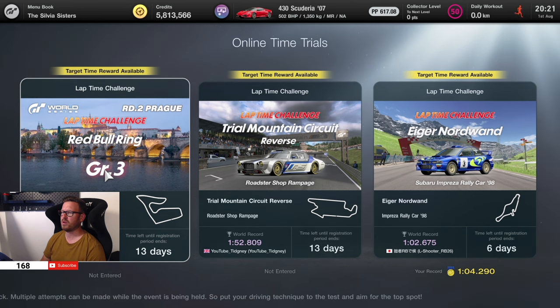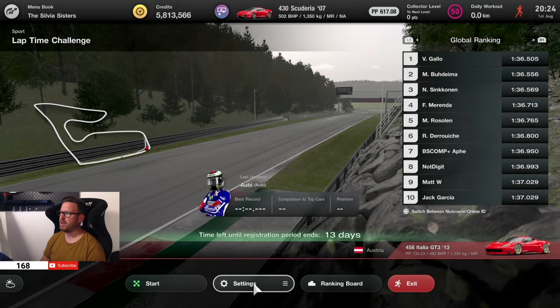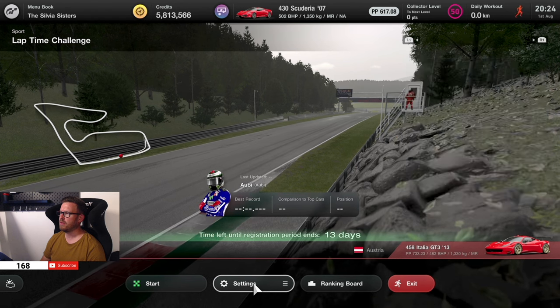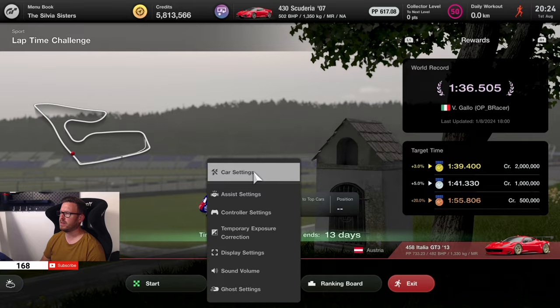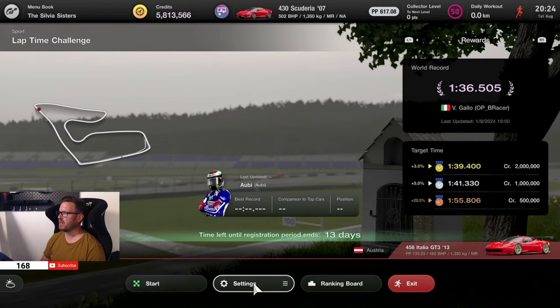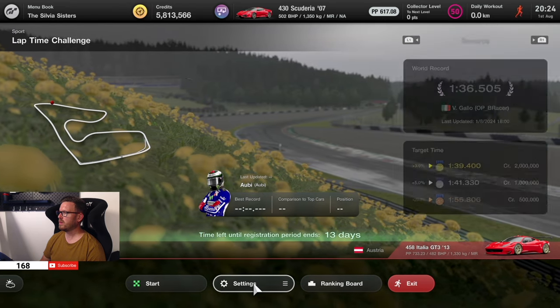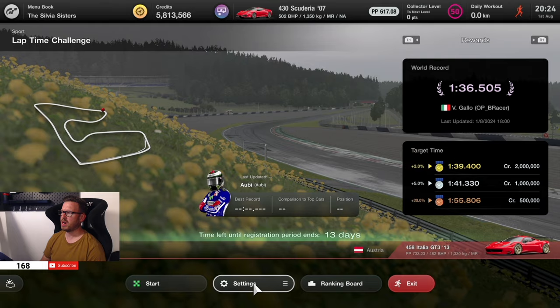Let's just focus on Red Bull Ring first. We have to choose from 12 different vehicles out of Group 3 and it seems a lot of people go for the Ferrari, so let's also follow them and go for this one. One thing I just noticed is we have a wet track, or at least damp. Yeah, we have to use intermediates, so this could be interesting. The current time to beat is a 1:39.4, so let's get into it.